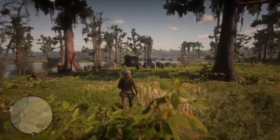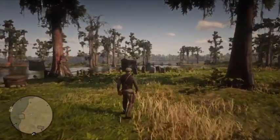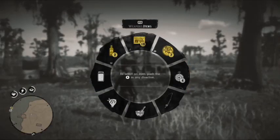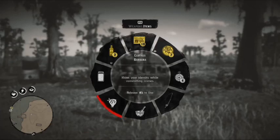Hey, you want to know how to equip your mask? All you can do is press the left bumper or L1, then click over, press the right bumper or R1, go over to your mask, and then lift up the left bumper.